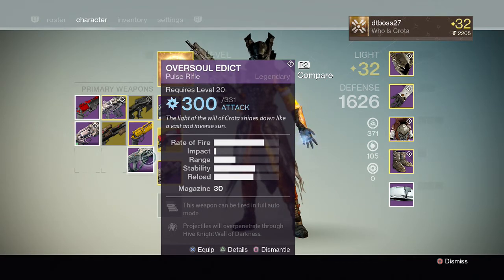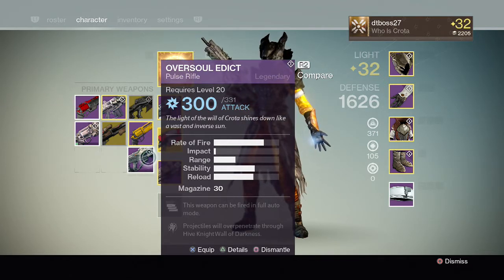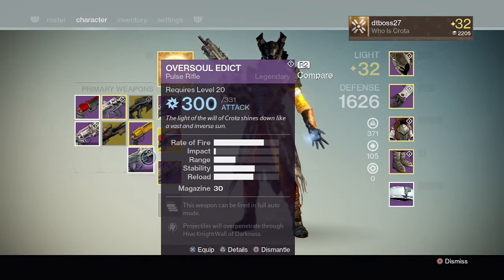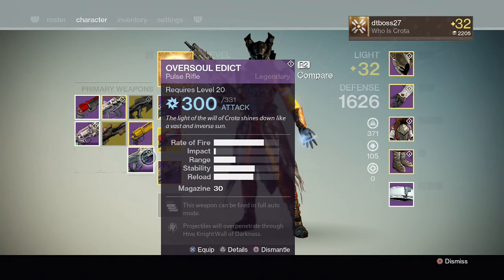There's also a reduced starting ammunition in PvP for fusion rifles — no big deal, you can just go pick some up. Hand cannons got a slightly reduced effective range and slightly reduced initial accuracy, so now you can't really snipe people with like a Hawkmoon two shots from a far distance. That's going to be much more difficult to do.